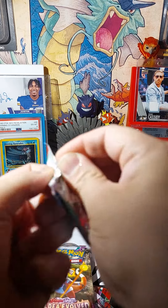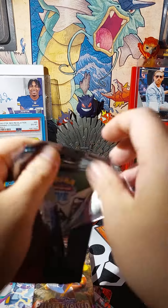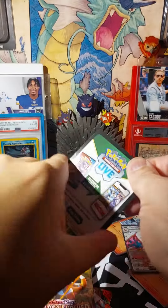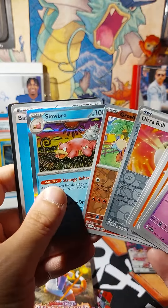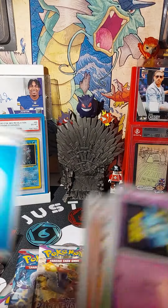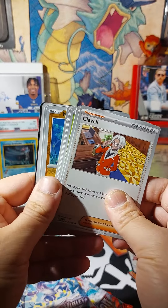Alright, Scarlet and Violet. I'm feeling good about this box — I'm feeling like there's no way I'm going 0 for 6. I mean, you know, maybe, maybe not. So far over two, but we got this right here.